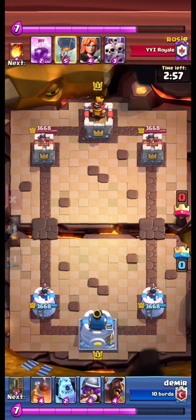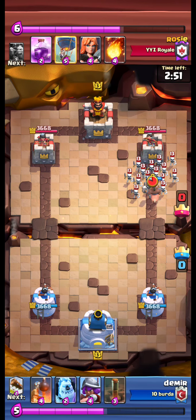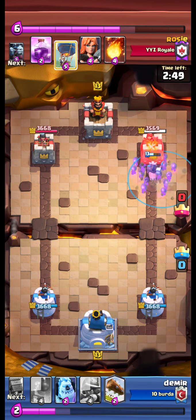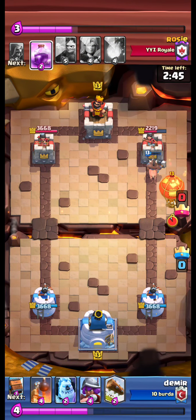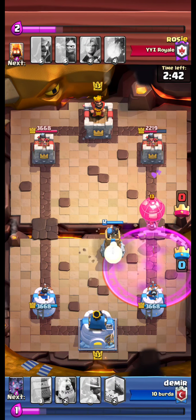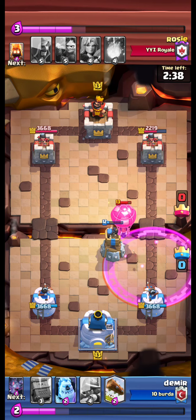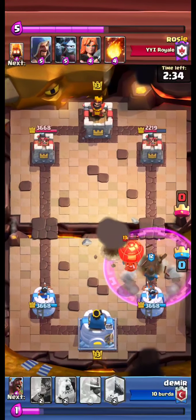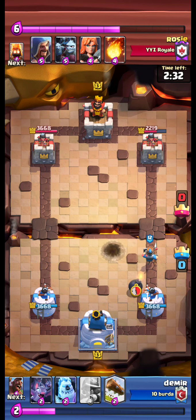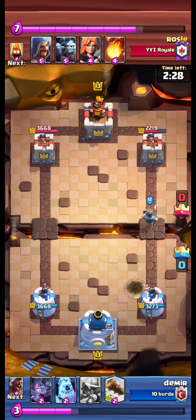We are facing Rosie from YYZ Royal. We send our Hog to the right tower. Opponent plays Skarmis. We earthquake and Hog gets 3 hits. Opponent plays Balloon. We bomb tower and pull the Balloon. Opponent had also raged. We Royal Delivery the Balloon, and we only get that damage.